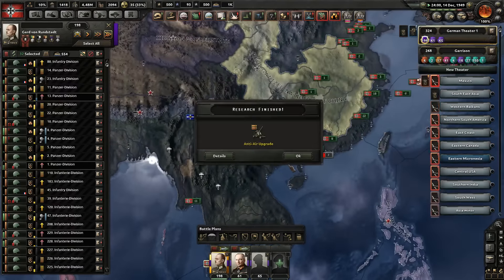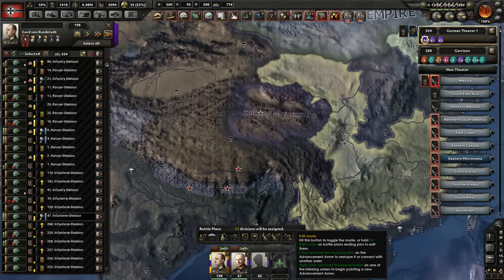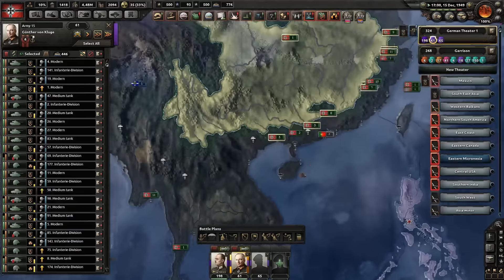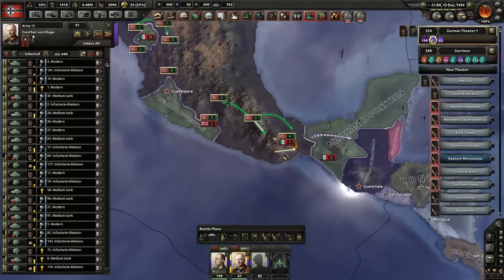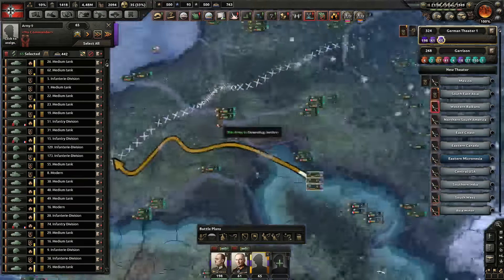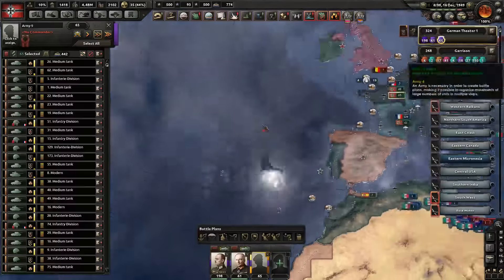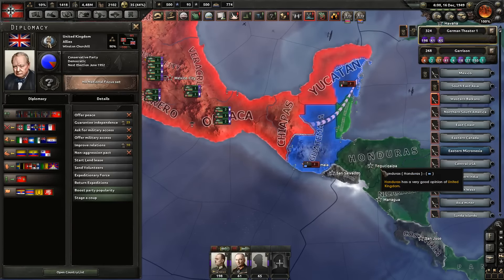It will take some time, but it shouldn't be any trouble. Who did I assign right here? I don't know. Your troops are the ones here in the United States, so it must have been troops over here. Good. You are the 65 divisions I assigned, go right here. Mexican opposition has capitulated. Good. You are in the Allies apparently.